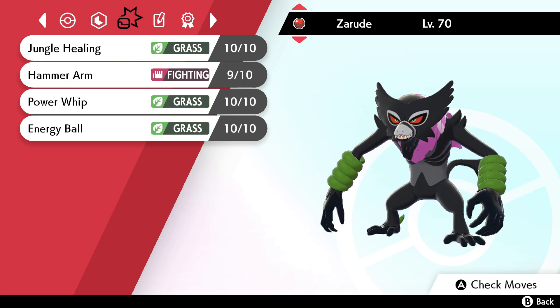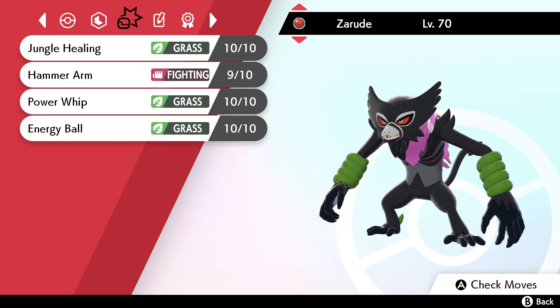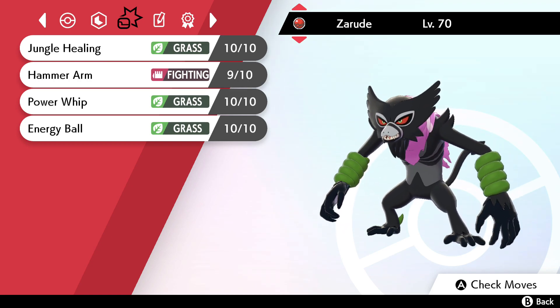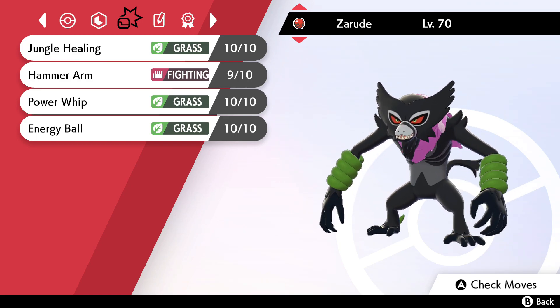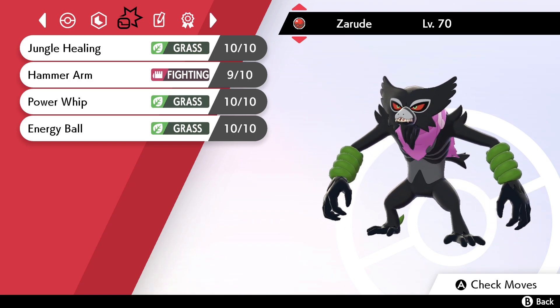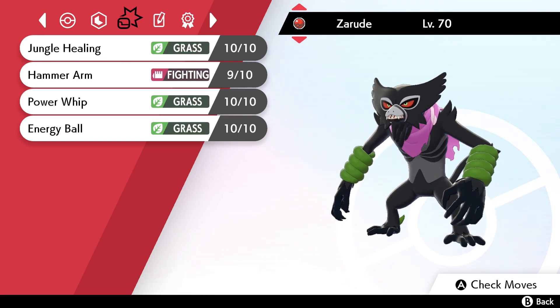That's pretty much it for Zarude Dada. I wish I could tell you it was more exciting, that it got boosted stats — I really think it could have gotten a boost in Speed. You get a free Choice Scarf and a pink scarf around its neck, and that's literally it. You could try a special set with Hyper Voice and Throat Spray, but it's probably outclassed by a Nasty Plot set. It also gets Substitute, maybe with a Pinch Berry. It gets Grass Knot too if you come across a heavy Pokemon that's four times weak to it, though most of the time you'll be using Energy Ball or Giga Drain anyway.